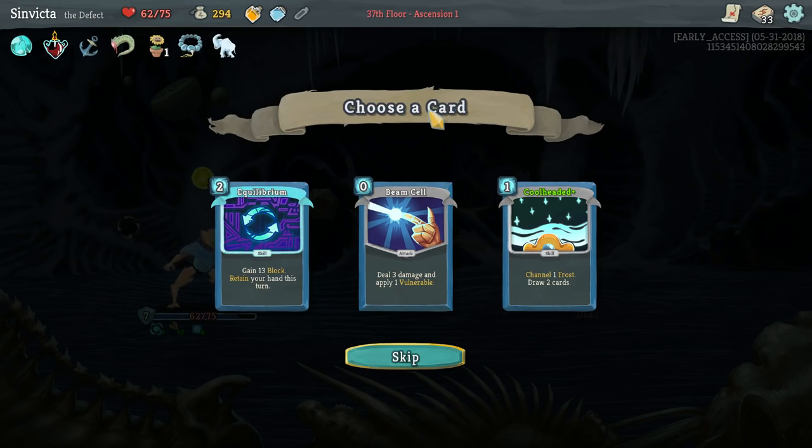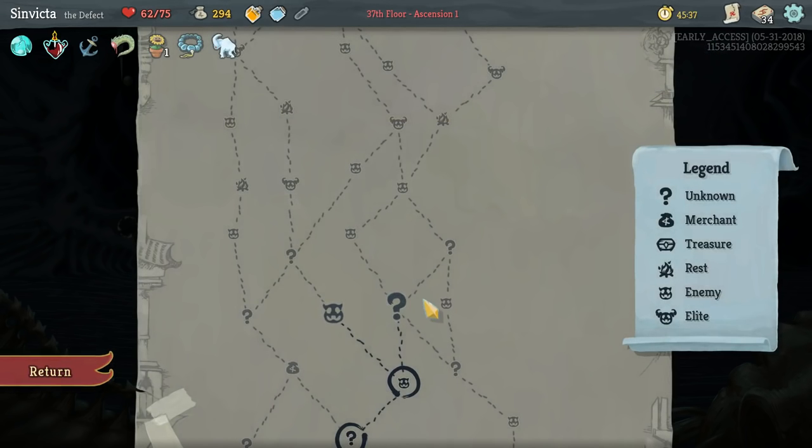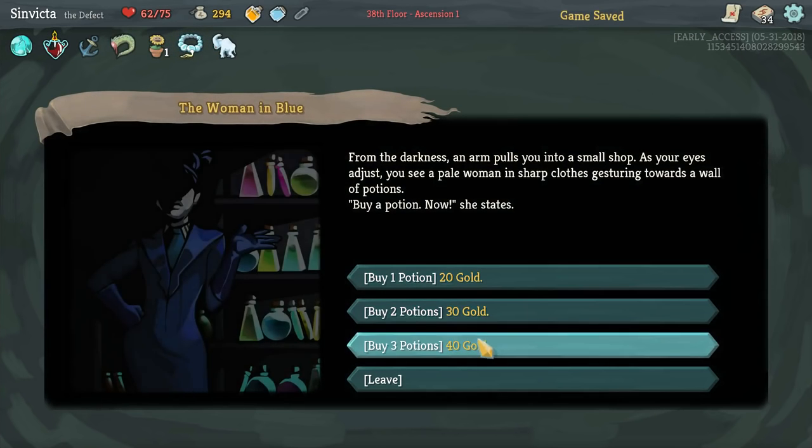Equilibrium, Beam Cell, and Cool Headed Upgraded. Okay, 13 block - retain your hand this turn, which is very nice for Equilibrium. Beam Cell would speak to our zero cost cards. Let's go Beam Cell. Thank you, Juzu.